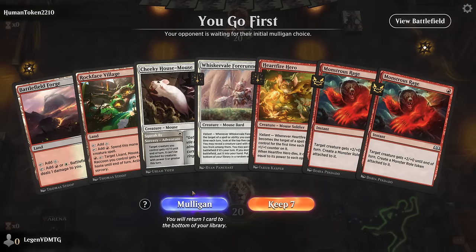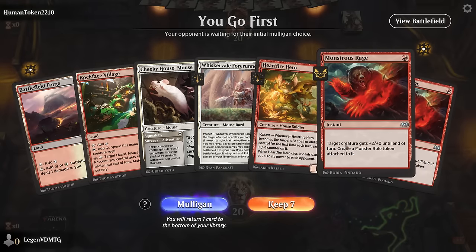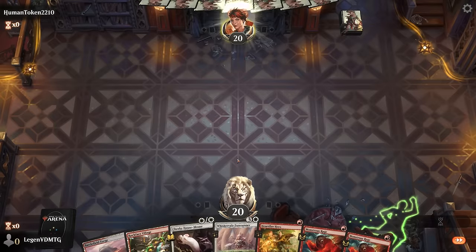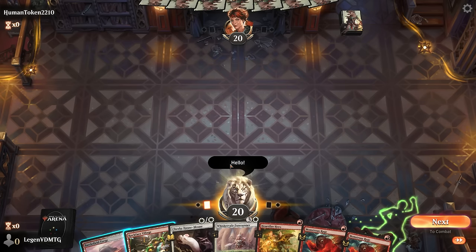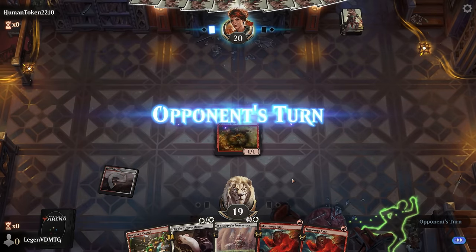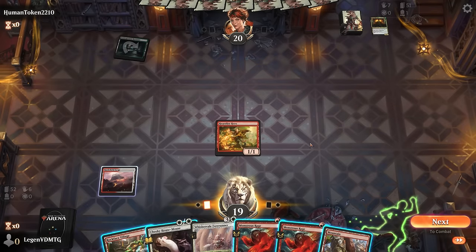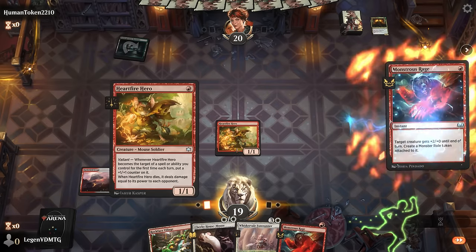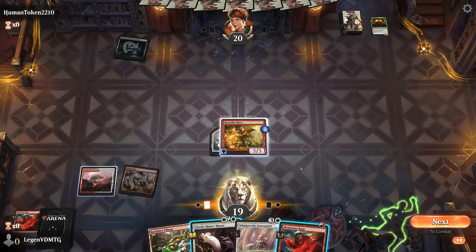We're on the play with a two-lander — a little bit clunky, although Hardfire Hero is a good recipient of all these copies of Monstrous Rage, as well as the Cheeky House Mouse, so maybe this is still keepable. I may want to play Battlefield Forge over the Village since Village doesn't cast Monstrous Rage. If I draw another red source that actually casts it, we can better deploy our hand. Going on black-green — found the mountain, so that works. Definitely going to cast one Monstrous Rage, and then I could use the Cheeky House Mouse as well, saving the other Monstrous Rage for later. Could also cast the House Mouse without adventuring it first, just to have two creatures that can attack.